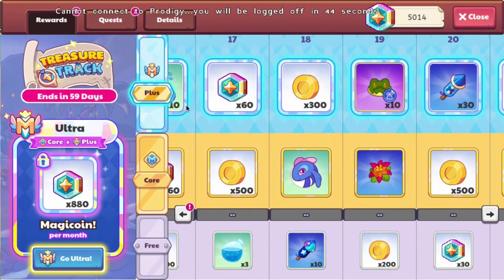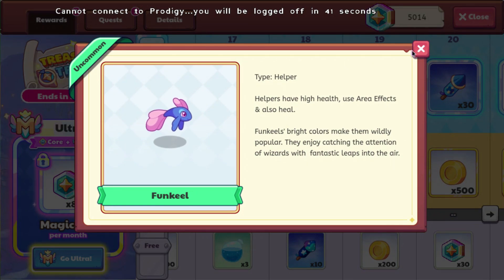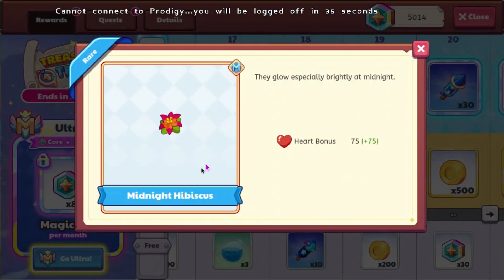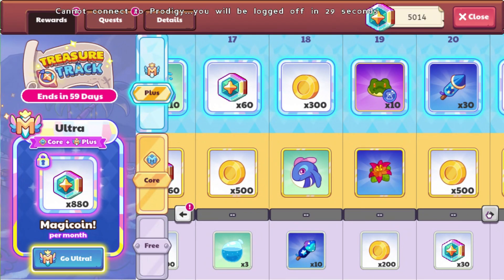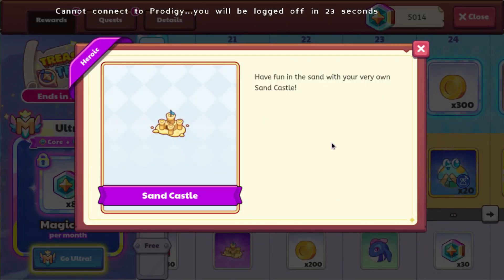You get some more naughty morph marbles, and then you get a funk eel if you're a member. So you can get two funk eels if you're a plus member. You can also get the midnight hibiscus — I think that's how you say it — with a heart bonus of 75.